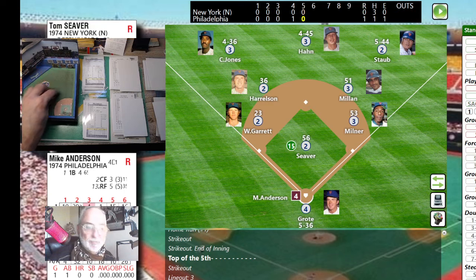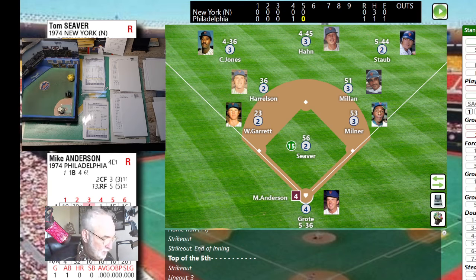Mike Anderson is up against Siever — about a .250 hitter, five home runs, 22 doubles in 400 at-bats. The pitch — snake eyes — a tapper right back to Siever, throws to Milner. Bob Boone up next — that's the card I had to print out. Roll is a 23 — fly ball to right-center. Han and Staub over — Staub calls off Han.